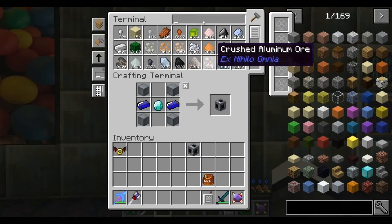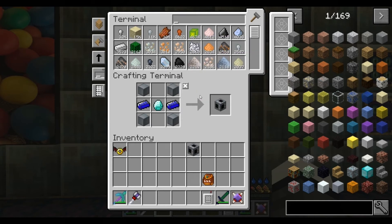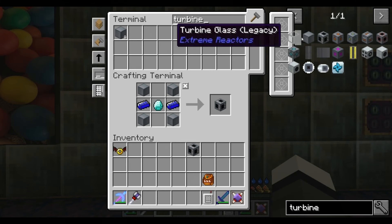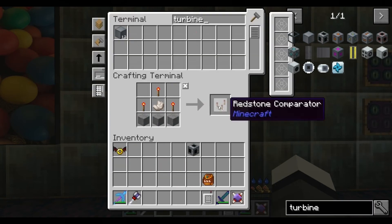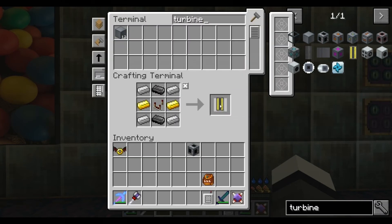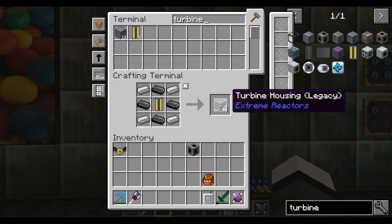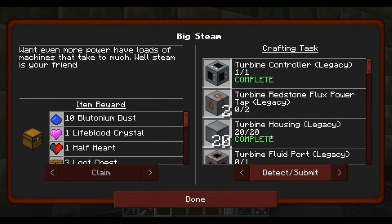We need to do some of these - pop them in, pop them in. And that should complete that other quest. Yeah, it is! So - turbine redstone flux power tap legacy. My god, what a mouthful. Flux power tap.